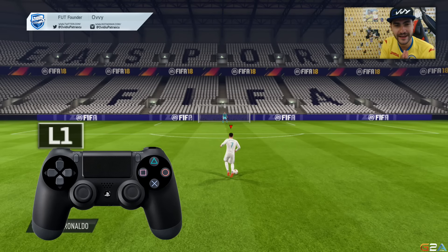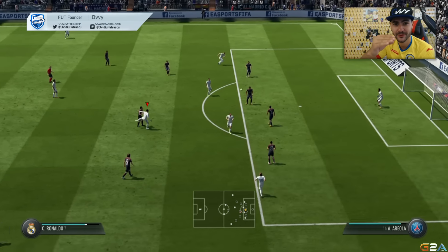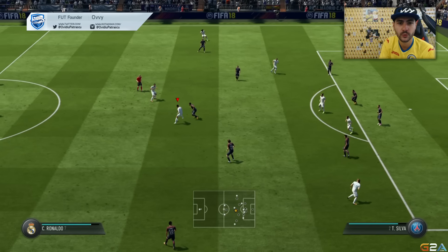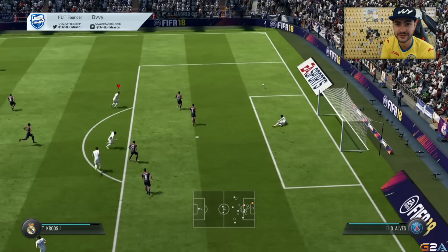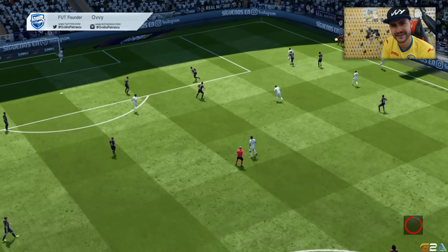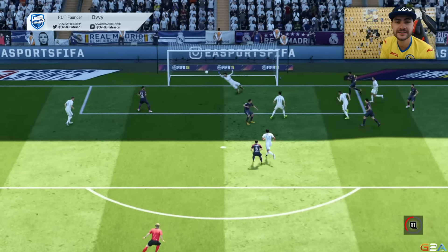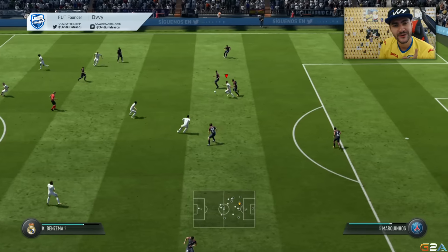Just a short recap: press and hold LB or L1 on your controller, then flick the right analog forward or to the left or right of Ronaldo to do this skill. It's effective when you're not facing the goal and want to turn fast for an overpowered volley, or when you're on the wing and want to get into a crossing position but are flanked by the defender — two scenarios, two important areas on the pitch.